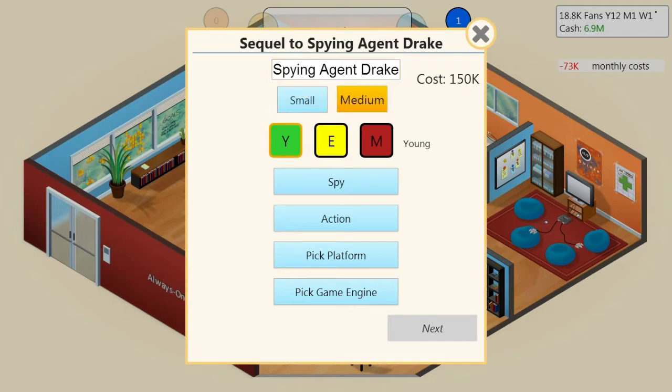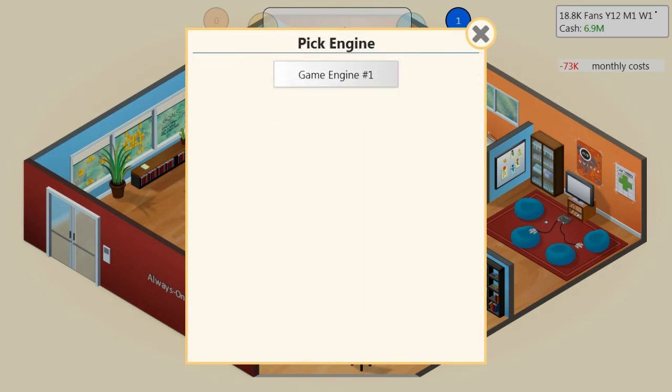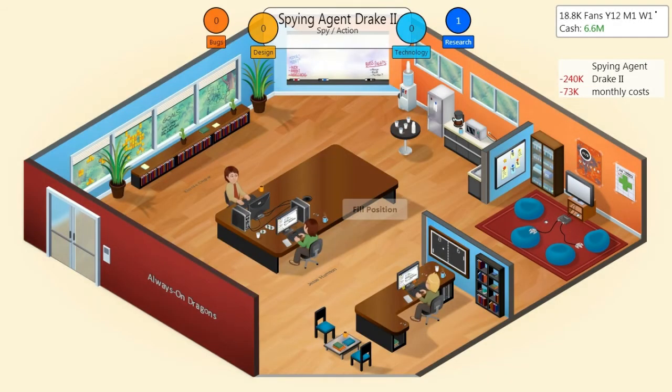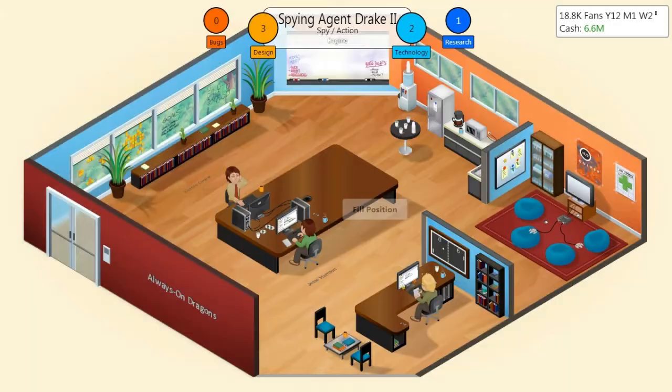That's going to be a medium game — we're going to be ambitious. It's a spy action game for the Gameling with game engine number one. Now we need to assign staff: Yet Under Dev is going to be gameplay, Jesse is good in tech so he's on engine, and Ricardo is good in story. Now that's an action game so engine is going to be a bit lower, and story maybe a bit less as well.